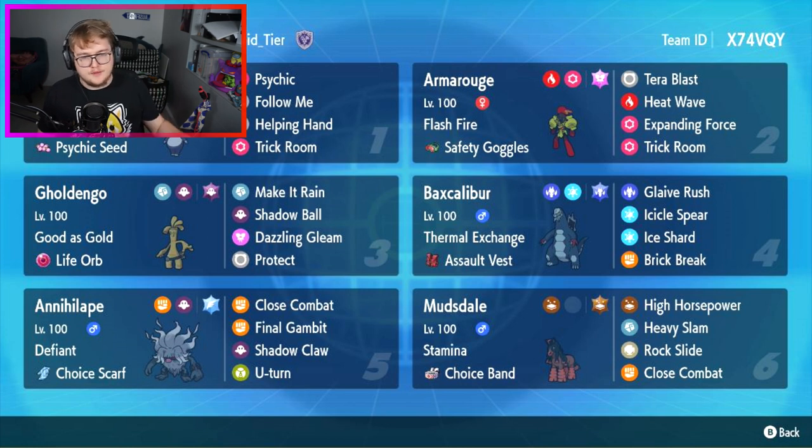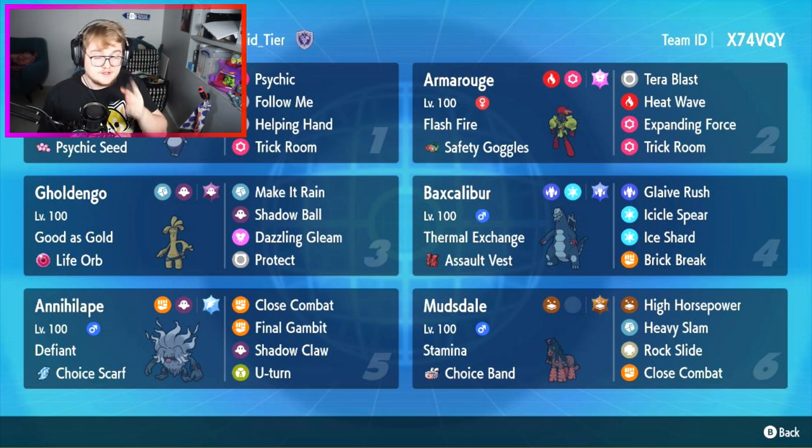I wanted to talk a bit about the team because my file got a bit corrupted in the beginning. Talking about the team - we've got an Indeedy with psychic seed, follow me, helping hand, trick room, and psychic. The classic. This Indeedy is VGC legal.